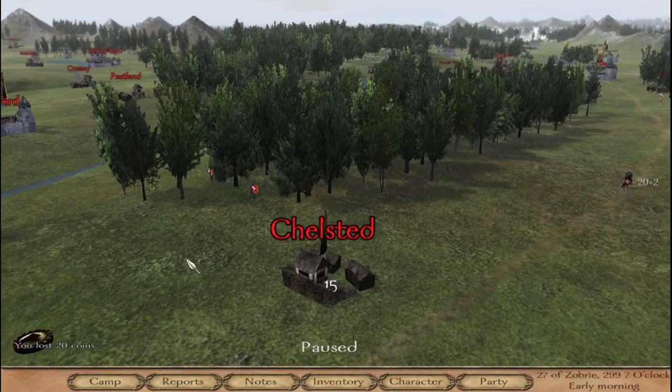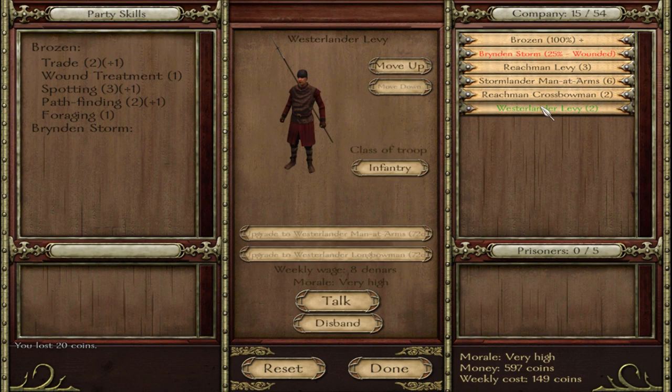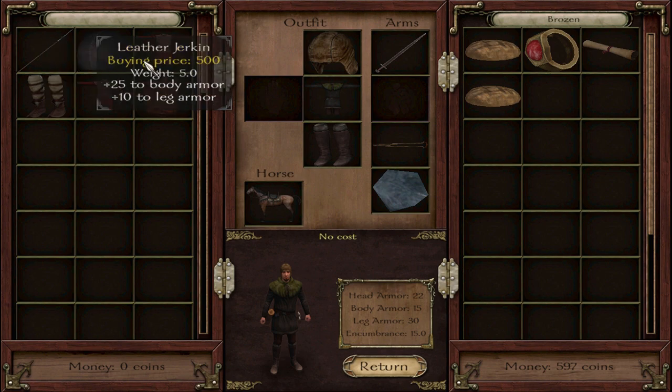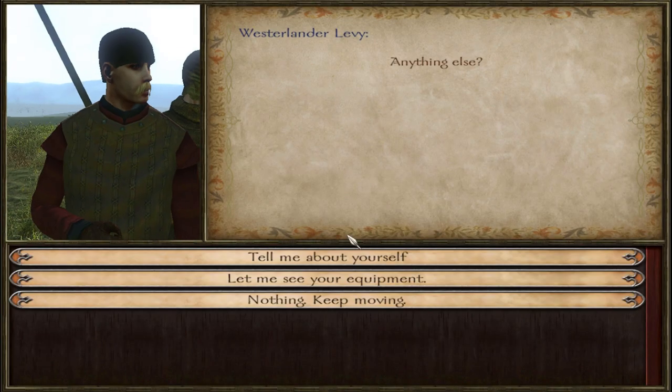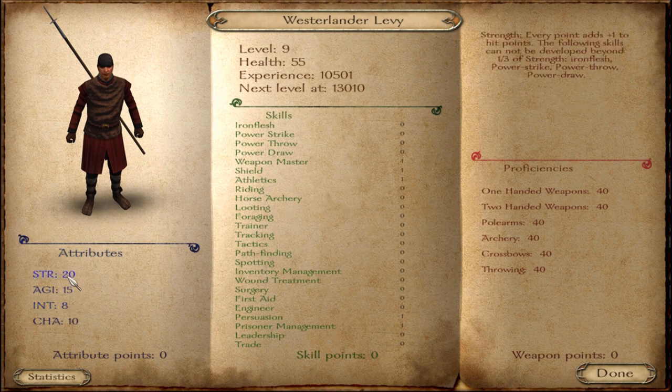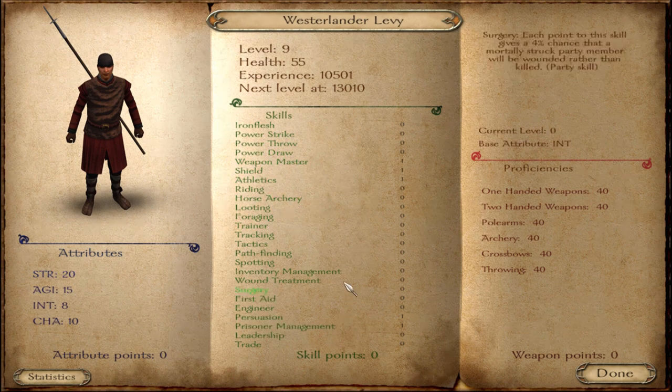Let's go here and get some levies — we get two soldiers, that's a good start. We're getting Westerlander levies from here, and they just come with a spear. He just has a pike and a hat. These guys are crap. They actually have 20 strength, but no power strike and very little stats.